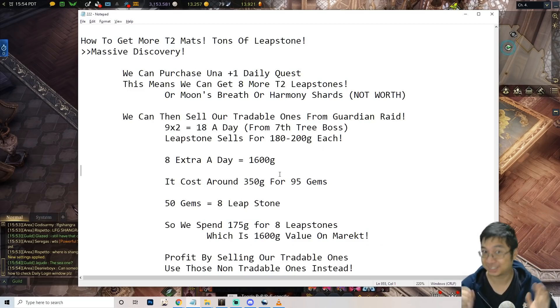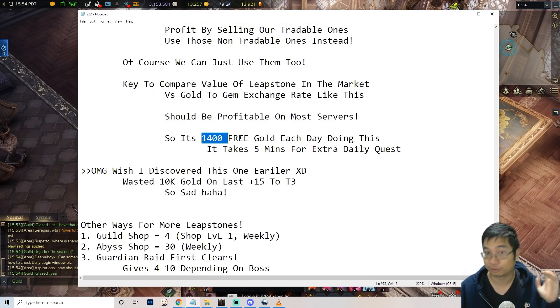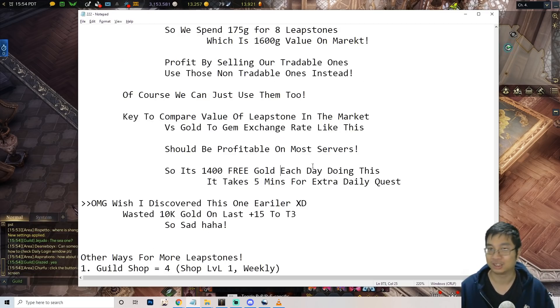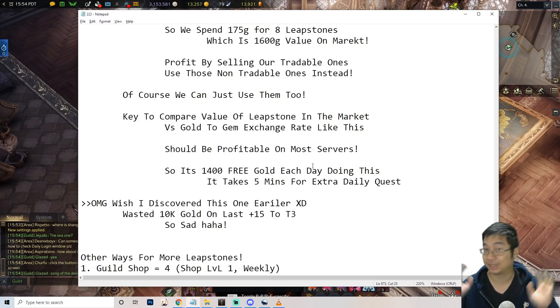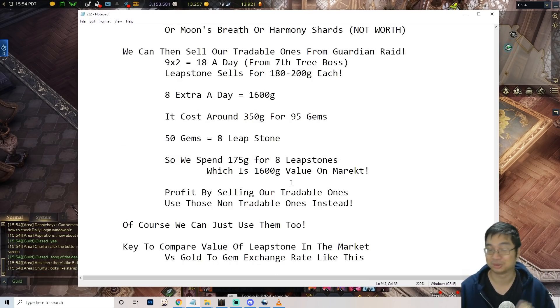Welcome everyone, I have a big discovery to share with you guys and this one's pretty massive. You can easily make 1400 gold for free each day if you do this correctly, and this is using the exchange in my server. Let me share how to get more leapstones and sell those.